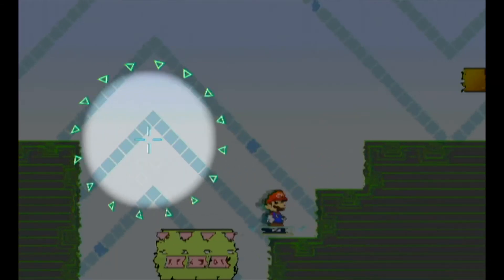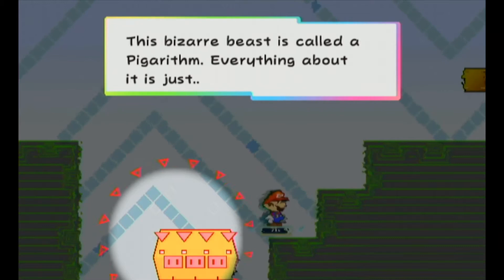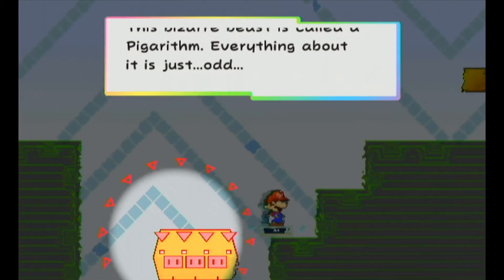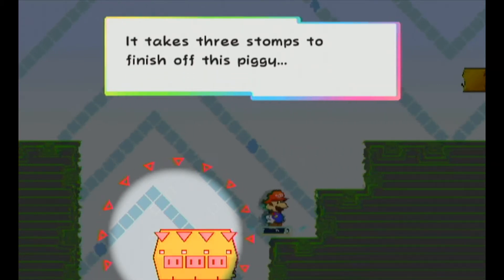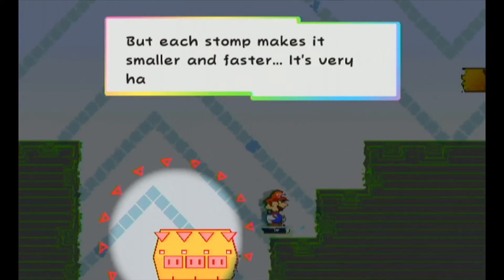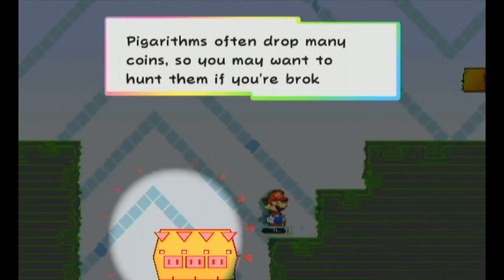New enemy — and even this is slow. This bizarre beast is called a Pig-a-rhythm. Everything about it is just odd. Max HP is unknown, attack is 2. It takes 3 stomps to finish off this piggy, but each stomp makes it smaller and faster — it's very hard to stomp the last one. Pig-a-rhythms often drop many coins, so you may want to hunt them if you're broke.